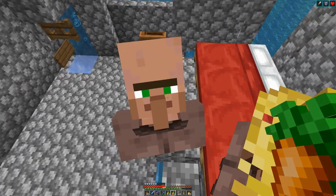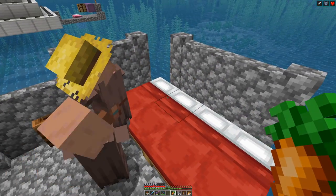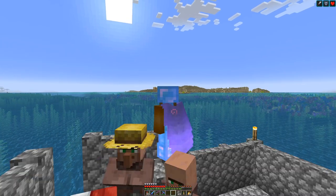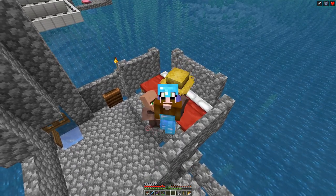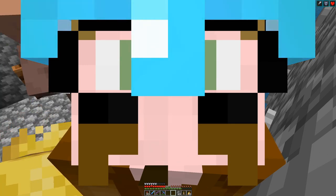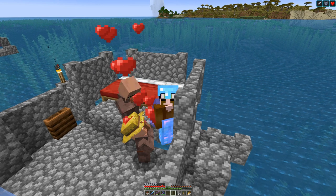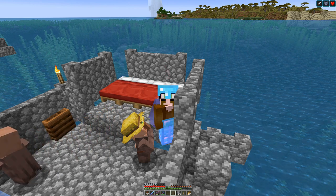With our first two villagers here we can actually start the breeding process by giving them 12 carrots each, and then we should see the magic happening — first with some particle effects, then hearts, and then hopefully a baby. Still hearts, more hearts — it's a good sign. And there is the baby!